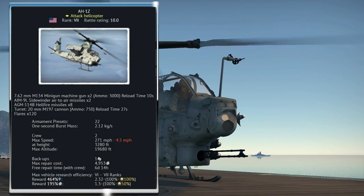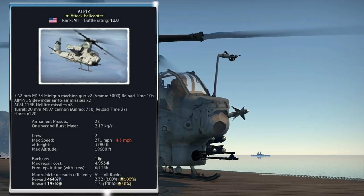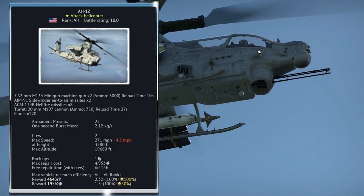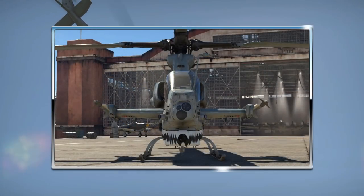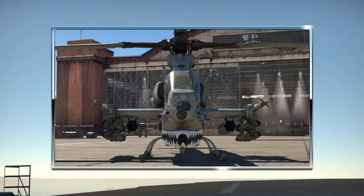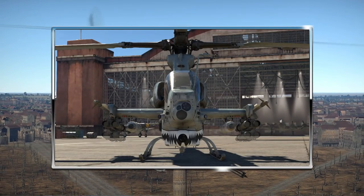The Viper currently sits at a BR of 10.0, which can allow for some rather nice down-tier games, with a lot less of the advanced anti-aircraft vehicles and helicopters that you would usually be worrying about when playing at 10.3. The Viper carries a very nice variety of weapons, with some of the more generic payloads consisting of Hydra 70 unguided rockets and M134 minigun pods that will usually complement your ATGM loadout.